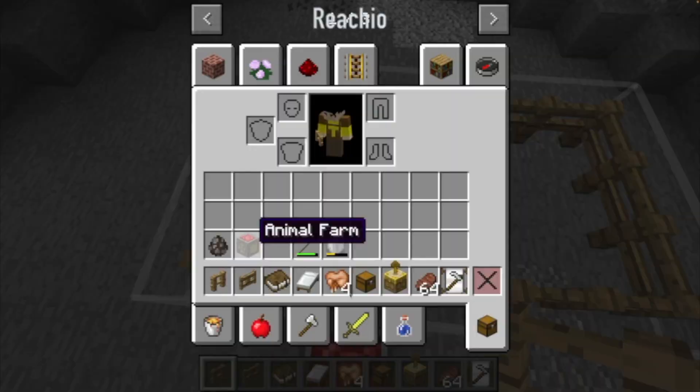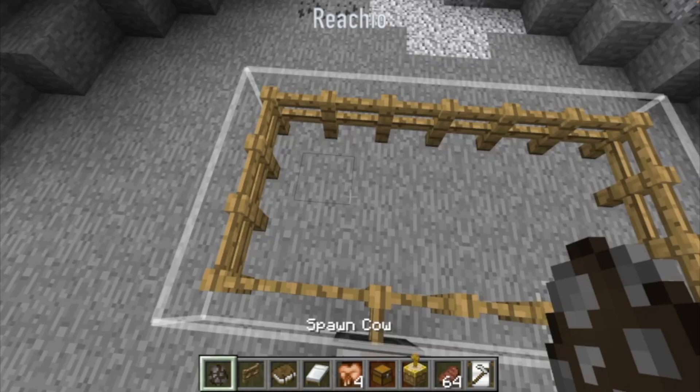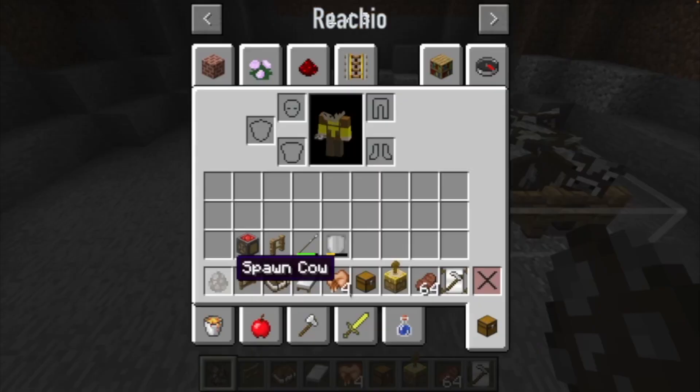So once you've built the full pen for your animals, you'll want to drag some in. In this case I'll just be spawning a bunch of cows.